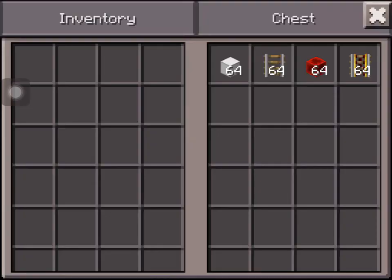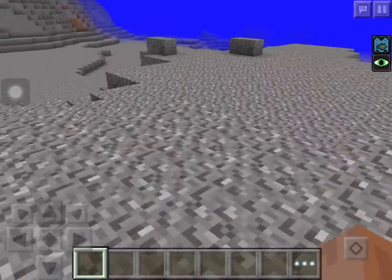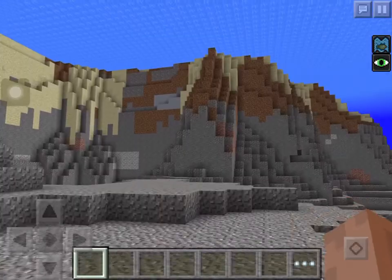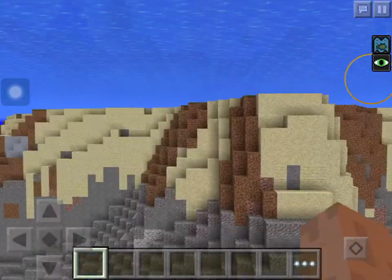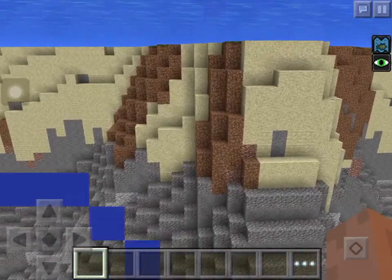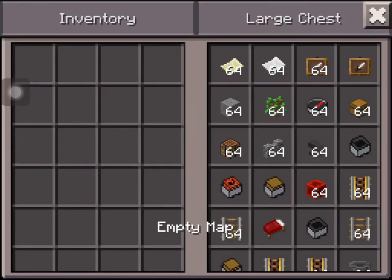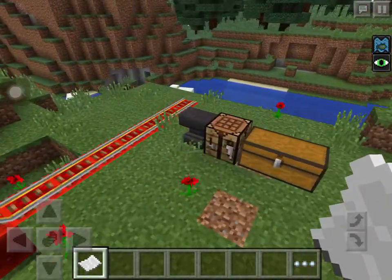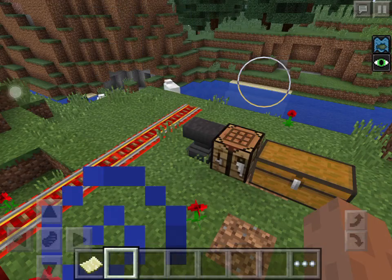I'm also going to go over the new Minecraft features I added in. One cool thing is that when you walk underwater now, when you press the arrow up button, it doesn't make you go up. To go up you have to hit the jump button. I can see clearly underwater because I have water breathing, night vision, and a respiration helmet. So let's start with maps. To craft a map, you need 9 pieces of paper. In PC you craft it with a compass in the middle, but in PE it doesn't have an entire compass. Let's generate it.